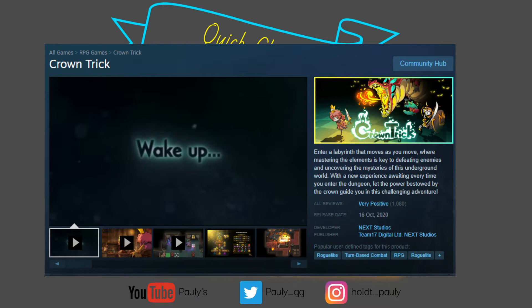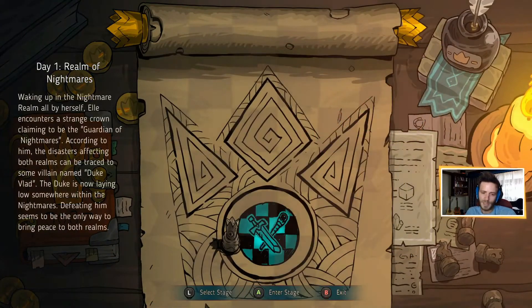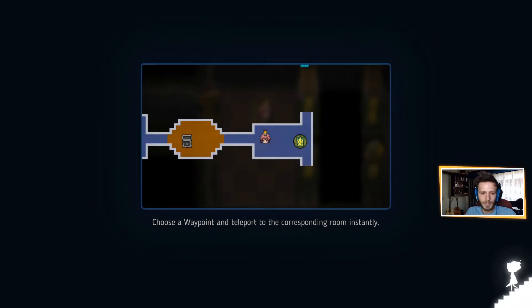From that you can gather: "a labyrinth that moves when you move" — okay, that speaks towards the turn-based kind of thing they've got going here, which is the strategy tag. Then "mastering the elements is key to defeating enemies" — that speaks towards using spells and combining them with certain elements in the game to defeat your enemies. "A new experience awaiting you every time you enter the dungeon" — from that last part you can gather the game is in fact a roguelite. But just taking it as flavor text doesn't really mean much, and half of this didn't make sense to me until I actually played about two hours of the game.